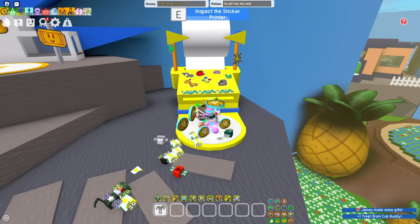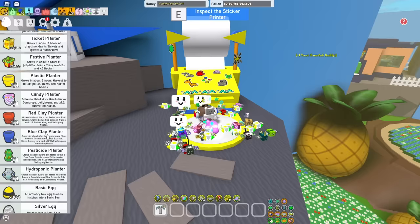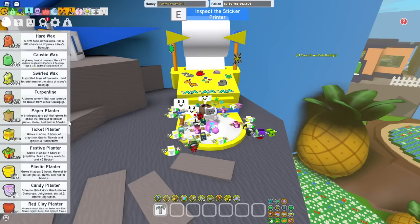Inspect the sticker printer — what does this do? Choose an egg. Spend an egg to receive a random cosmetic sticker. Different eggs can reward different stickers. I've got quite a few eggs actually. Holy cow, I have a lot of stuff. 17,570 stingers — that's probably not very impressive anymore, but to me that's a lot from the last time I played.